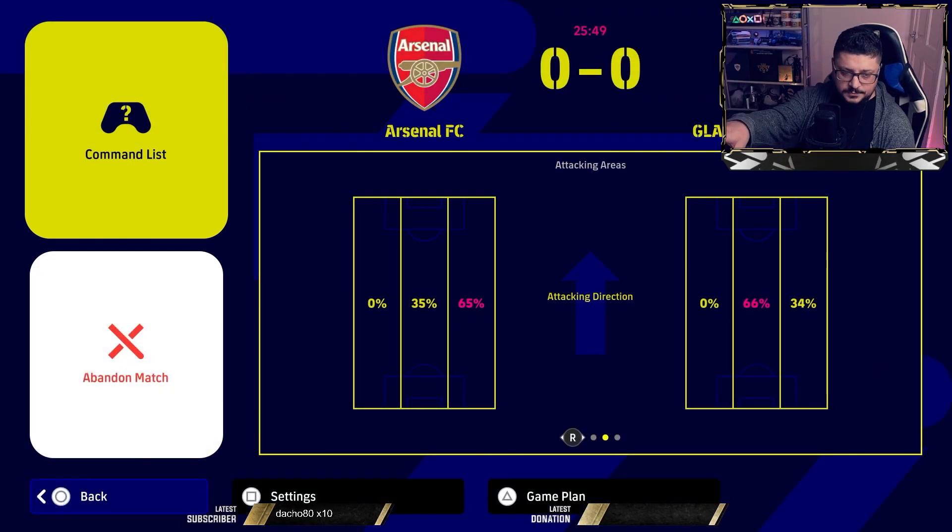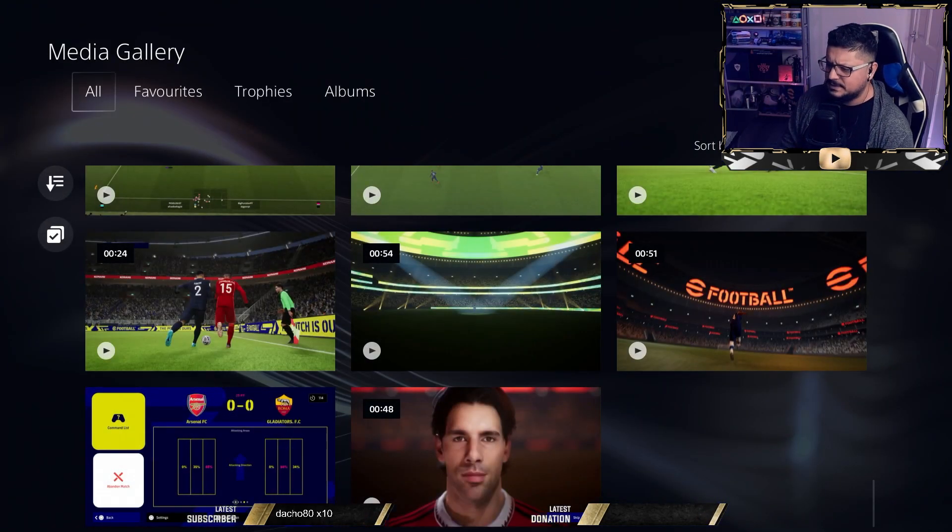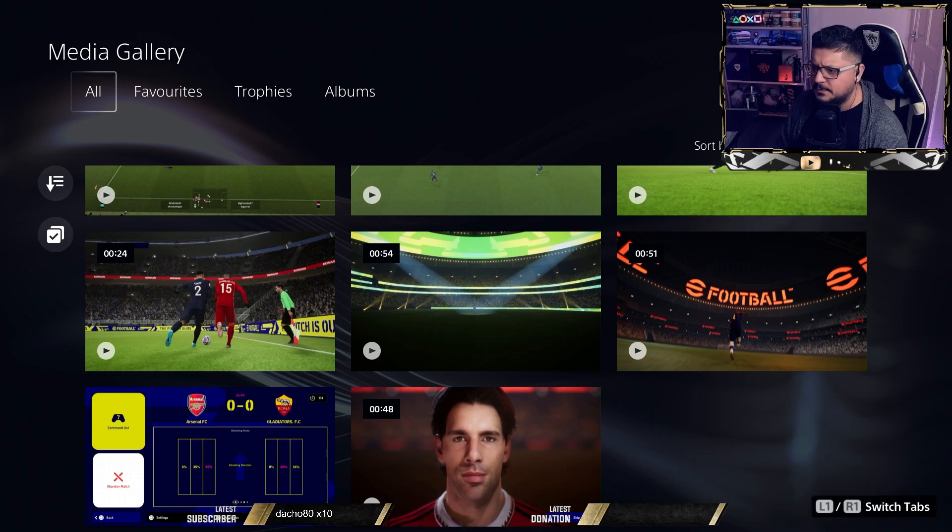One thing a lot of people don't pay attention to is man marking and tight marking. Take this Arsenal example — he's playing a player high on the right, which is my left. When I see something like that, tight marking is worth it. The difference is: with man marking you select a specific player to mark, but with tight marking you just select who to mark. Tight marking is better if your opponent is switching formations — because if you use man marking and he moves Messi to the left, man marking gets messed up when he changes formation.